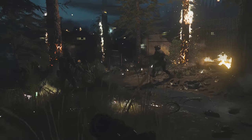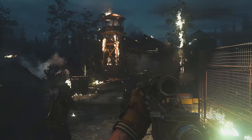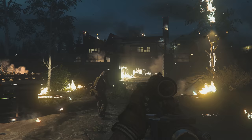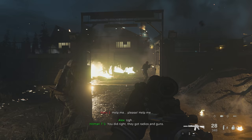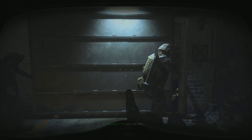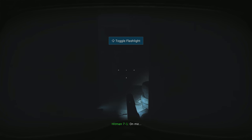After that encounter, you approach the site of the airstrike. If you shoot the first on-fire guard that you see, this hidden dialogue can be heard: 'You did right, they've got radios and guns, put them out of their misery.' The final hidden dialogue found in Fog of War can be heard when approaching the warehouse. You are told to turn on your torch before entering, but if you don't, your squad will say: 'It's pitch black in here.' 'You got some kind of X-ray vision, 3-1?' 'I eat a lot of carrots.' 'That shit works.'